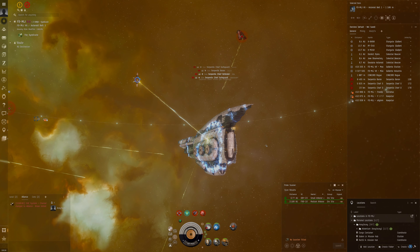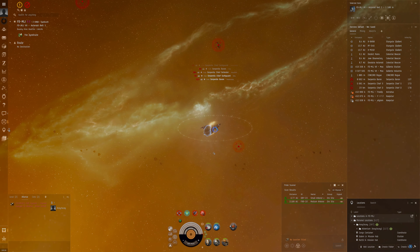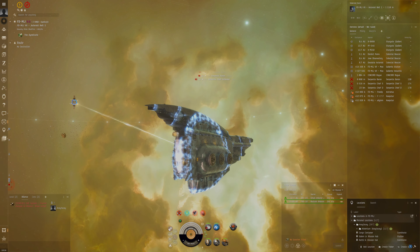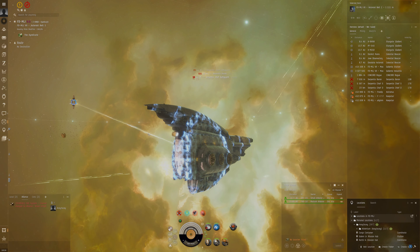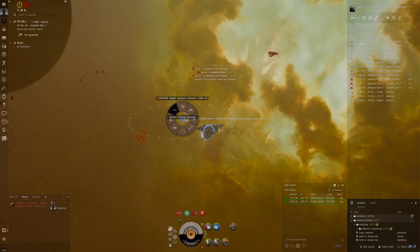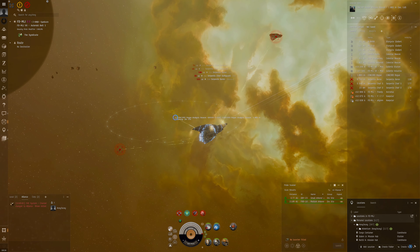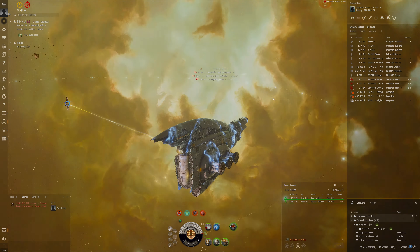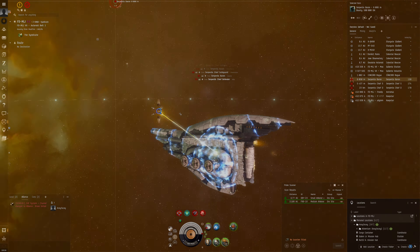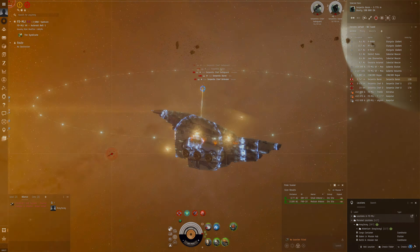Hello everybody, my name is Aceface. We're here in the Revelation again, testing it out against crab sites on the test server. I've not managed to acquire one on Tranquility yet due to logistic reasons, but in the meantime I wanted to try attempting different fits against these crab beacons. I've deployed on the beacon and it takes about three to four minutes to get up and running. We've got a white skin this time, different from the previous black cold iron skin, with a slightly new and improved fit.